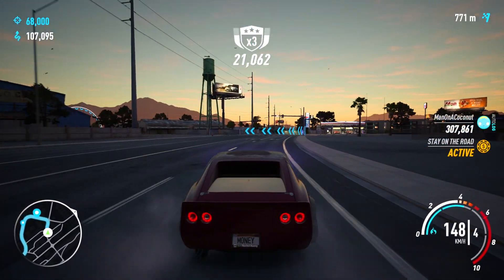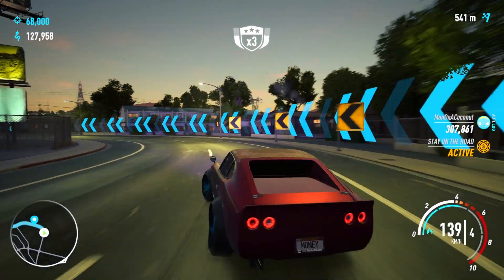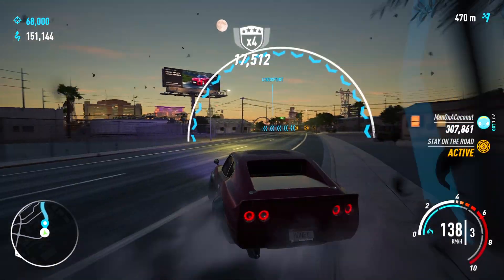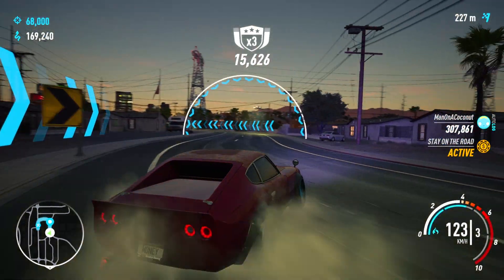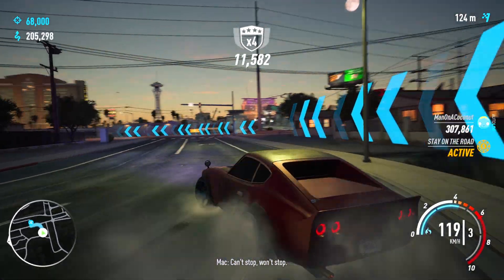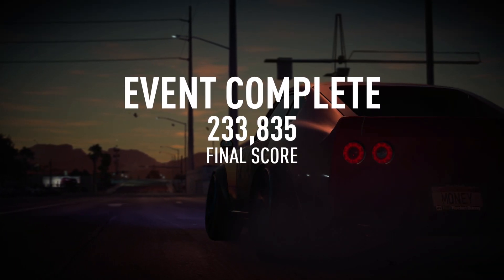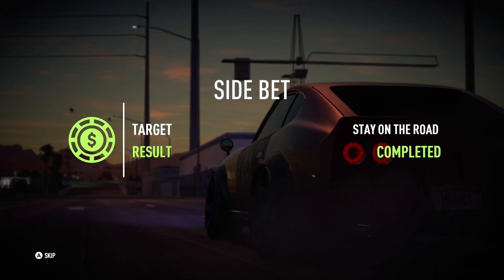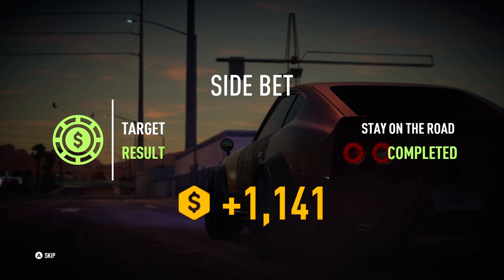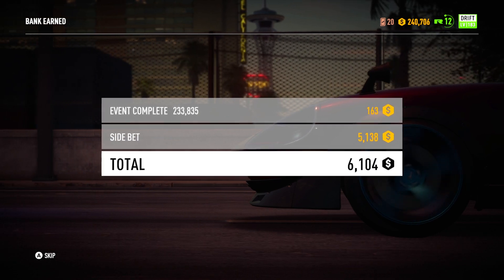My car is not that powerful and not really set up that great, so it's not the easiest — it could be a little more drifty, a little easier to initiate and control the drift in the corners. But as you can see, I finished in another two minutes with a 233,000 score, apparently beating the auto log. The side bet is completed so I got an extra 5,100 plus 7,300 on top of that — almost 12,500 total.